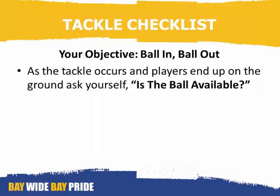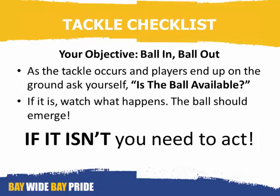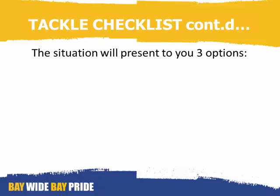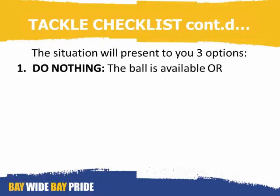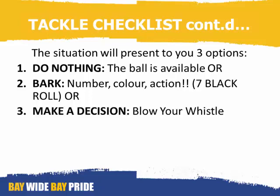As the tackle occurs and players end up on the ground, you need to ask yourself: is the ball available? If it is, watch what happens — the ball should emerge. If it isn't, you'll need to act. The situation will present three options: you can do nothing because the ball is available, you can bark an instruction at one of the players — for example, yell out something like 'seven black, roll' if seven black is preventing the ball from coming out, ensuring your instruction is a number, a color, and the action you want. Your third option is to make a decision and blow your whistle.